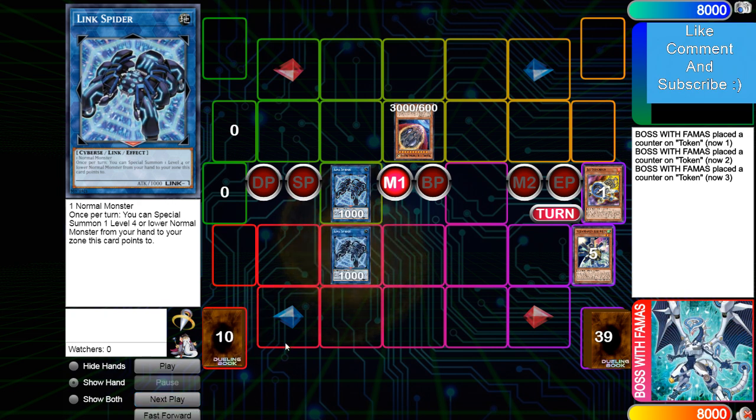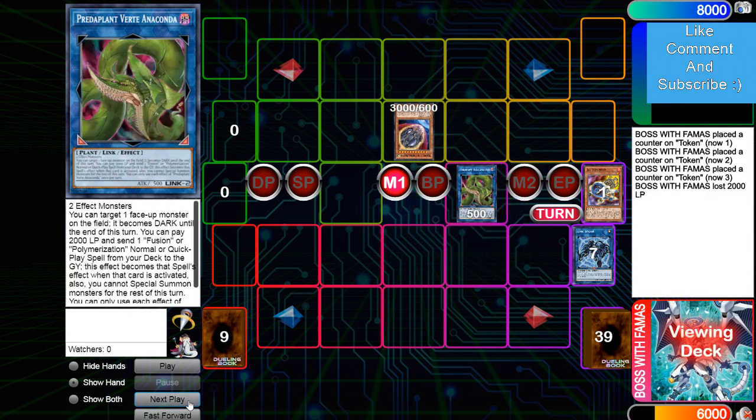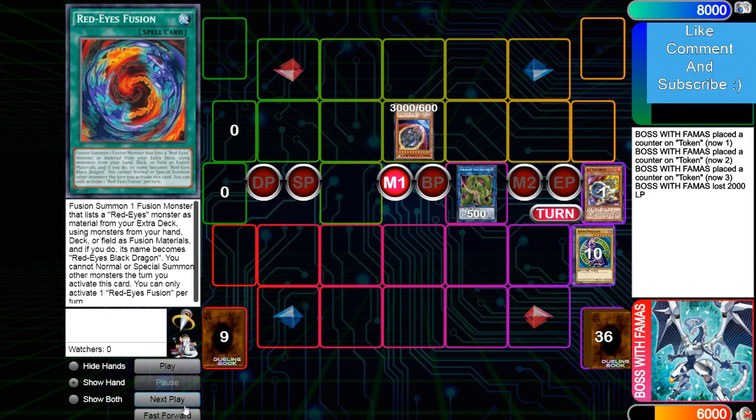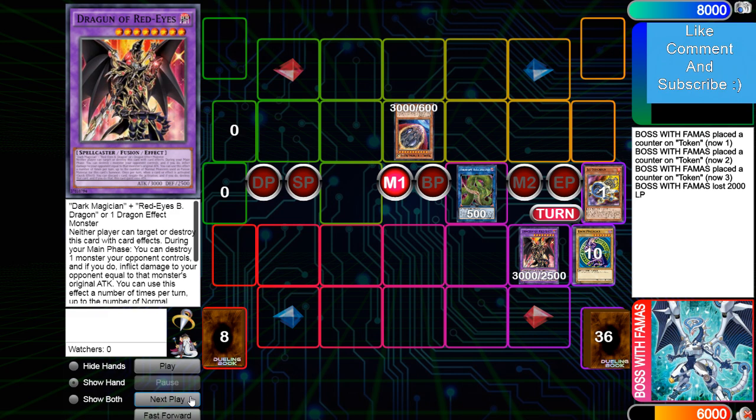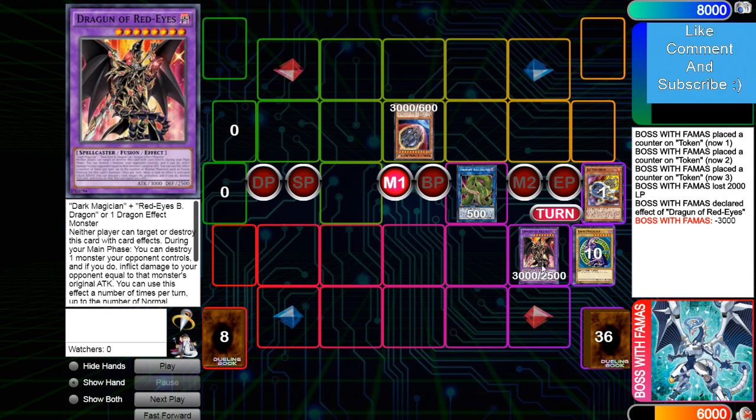Then link into another Link Spider. This deck has a lot of extra deck room compared to the normal Synchro build because you're never leaving Needle Fiber on board — so you don't play Formula, you don't play Zeta, you don't have to play a lot of those type of cards. The deck really has a lot of extra deck space. Then link into Preta Plant, summon Red Eyes, Red Eyes Fusion, the two normals — bring out Dragoon. Dragoon's effect destroys Nib and they take 3000. This card is honestly nuts.